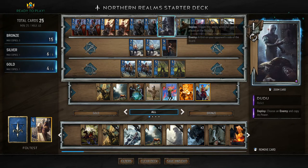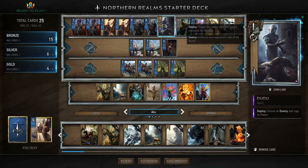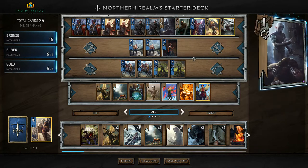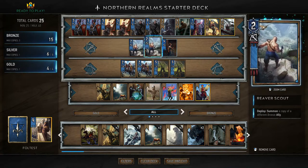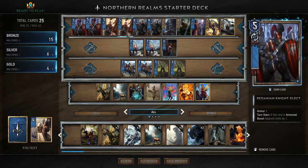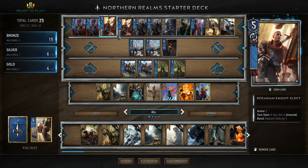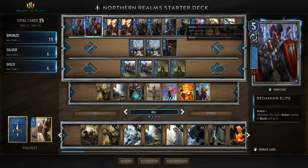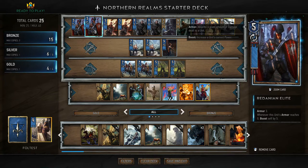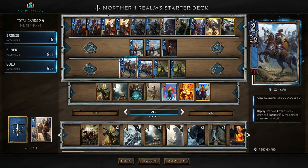The rest of the silvers are the standard ones shared with the other decks. Cleaver locks; Dudu copies power from an enemy, matching their current power. Decoy allows you to bounce a card from your board into your hand, play it again and strengthen it by 3. It can be useful for Redanian Knight Elects since they want armour. Not so much for Redanian Elites, because bouncing them would remove the boost.